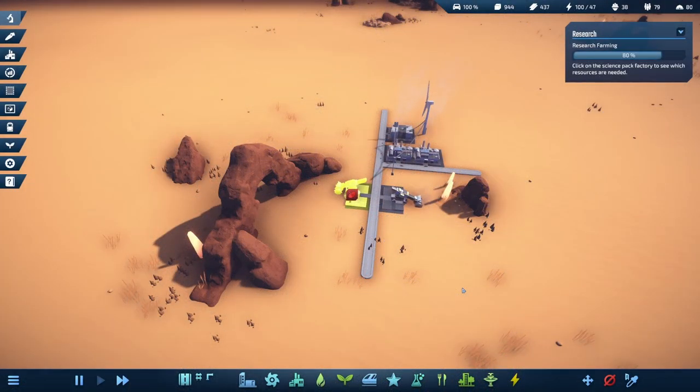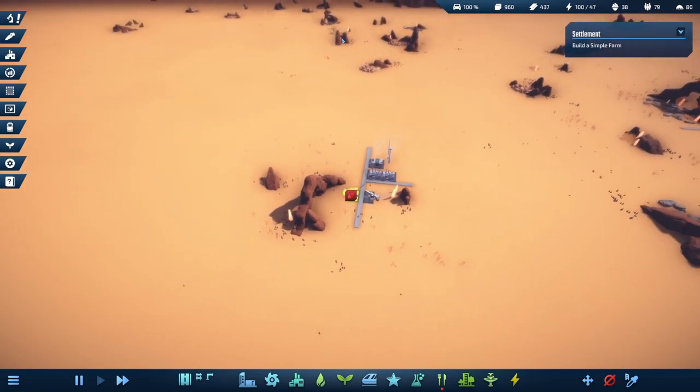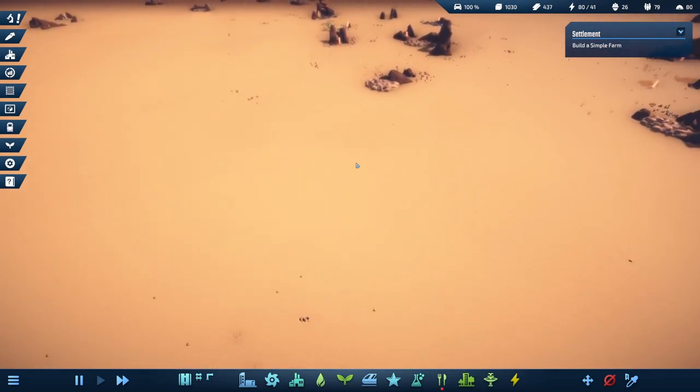That did not take care of it, and yeah we're still re-researching farming. Let's demolish this - hooray we got it! We're not going to select anything yet. We've got that sulfur right there so let's demolish this and set up a quick and dirty build of the concrete over there, and hopefully we don't wipe out any more sulfur nodes. That was weird.